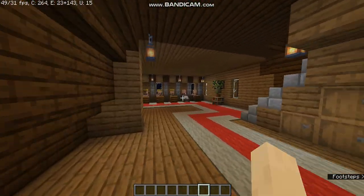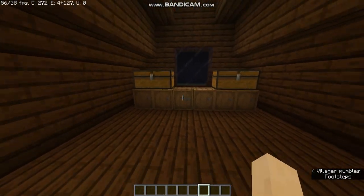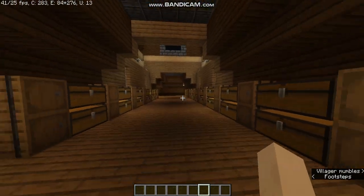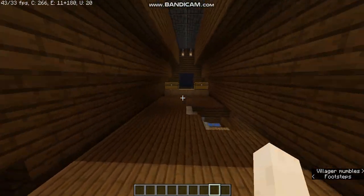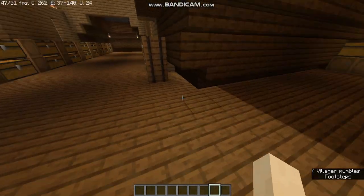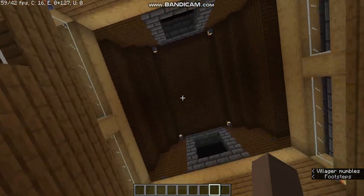On the upper floor we have a small storage especially for enchanted books, and this is our main storage where we can store everything we need. Here we have storage especially for our potions and things. There's also this awesome dome-like structure — I left it open because I thought it looks cool like this.